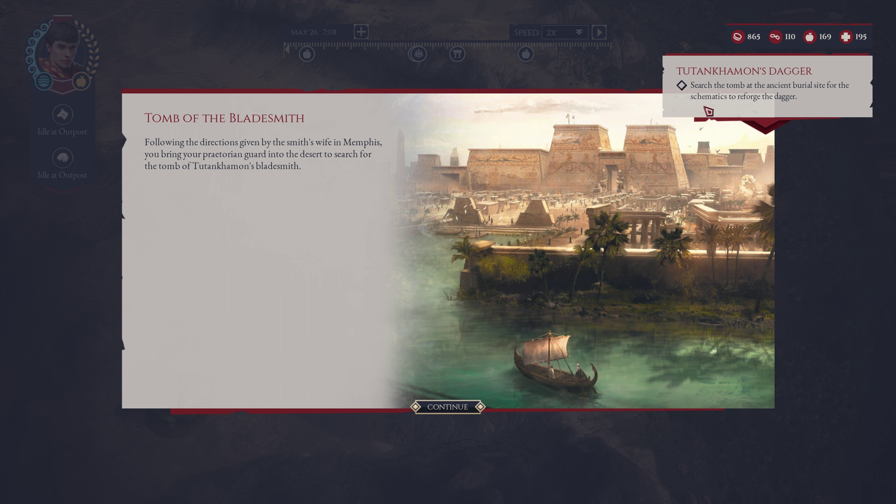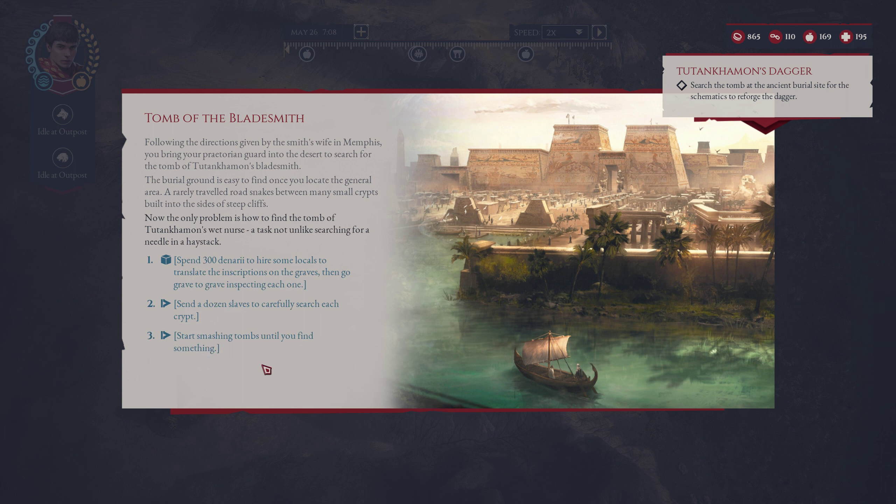Hello friends, how's it going? It's your friend Jeff playing Expeditions Rome. I'm still trying to hunt down this dagger thing, so I'm just going to go right in here. It's called the Tomb of the Bladesmith.